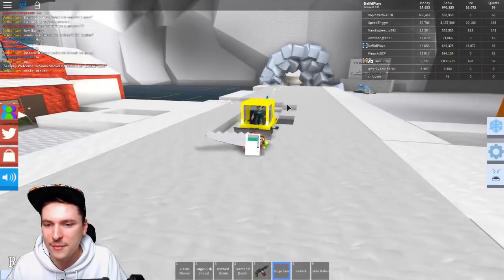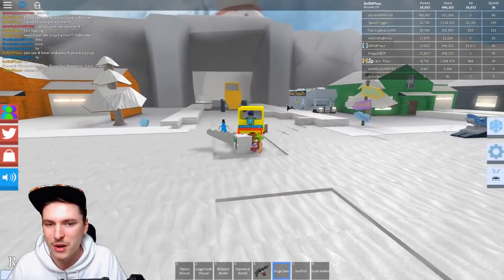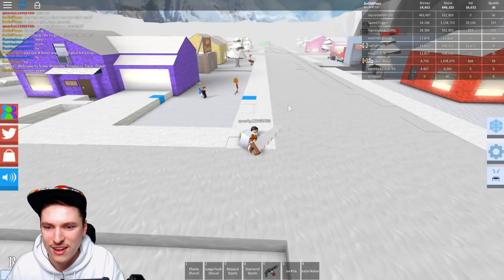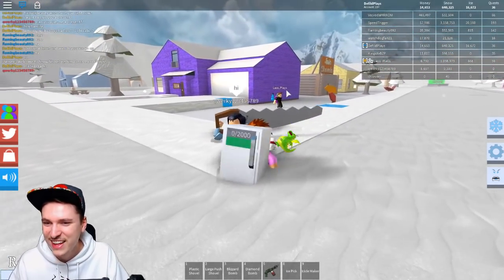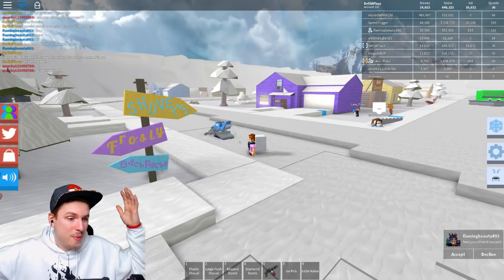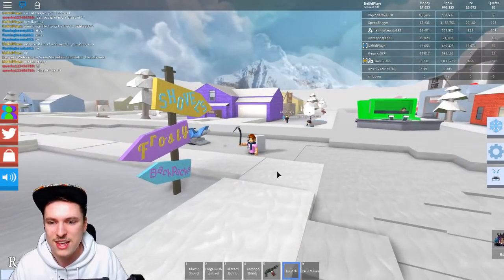I want to give someone a free big saw. Nobody wants my big saw! Oh my God — oh, maybe Kroki wants it. Kroki, here! Grab the big saw, grab it, take it. There we go! I'm literally decking her out in all the items. Look at her now rocking the big saw for free — literally she didn't have to pay for it or anything. You can just give anything you want to anyone in the game.